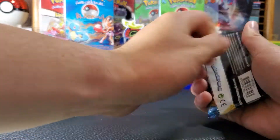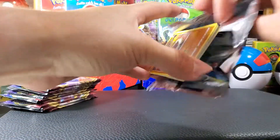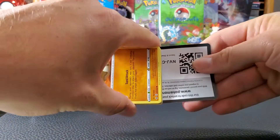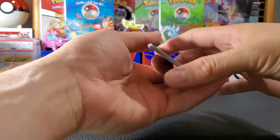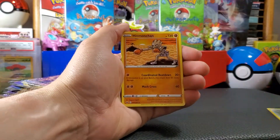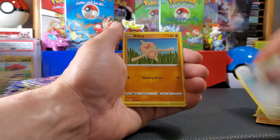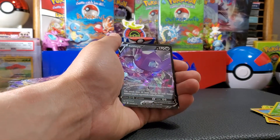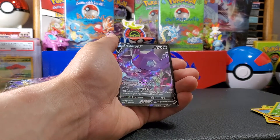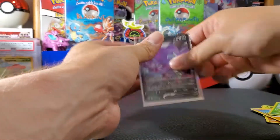Hope you guys are doing well — oh, sneak peek, stay tuned, we gotta hit! Pack two: Seaking, Hitmonchan, Great Ball, Silicobra, Yamper, Grookey, Cufant, Boltund, and Sableye. I am a Sableye magnet — that's like the sixth one I've pulled.